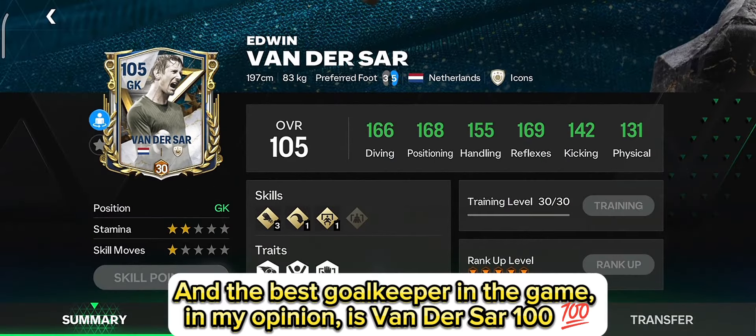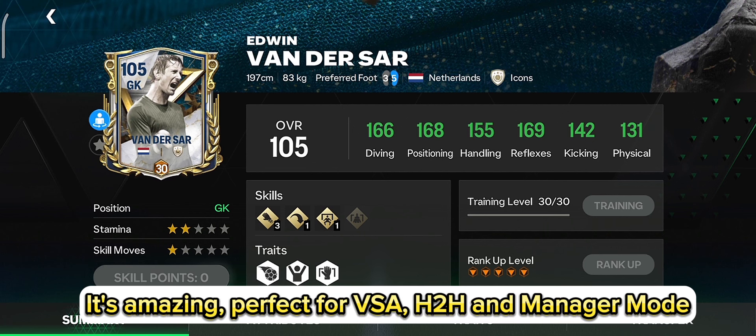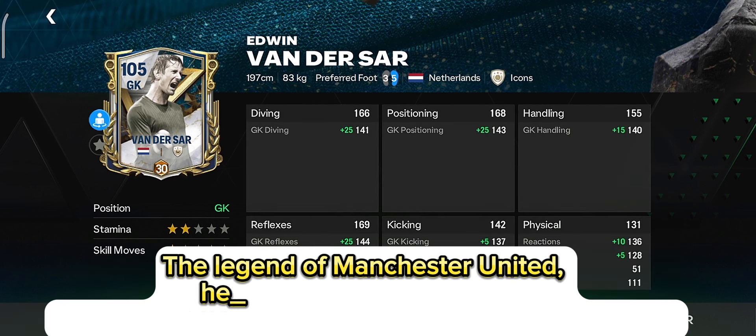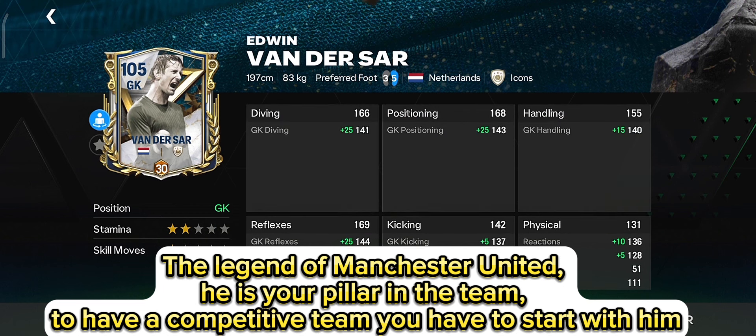And the best goalkeeper in the game, in my opinion, is Vandersar 100. It's amazing, perfect for VSA, H2H, and manager mode. The legend of Manchester United. He is your pillar in the team. To have a competitive team, you have to start with him.